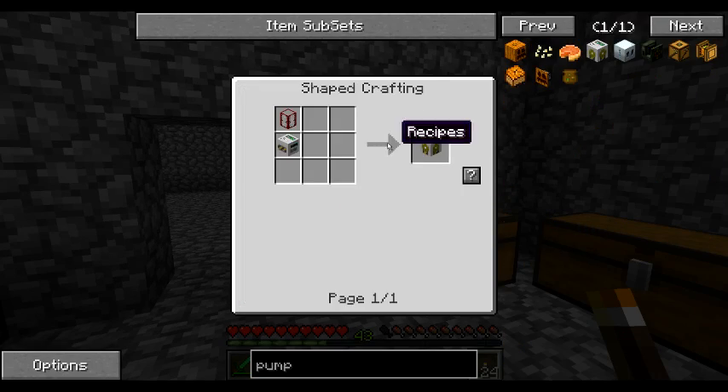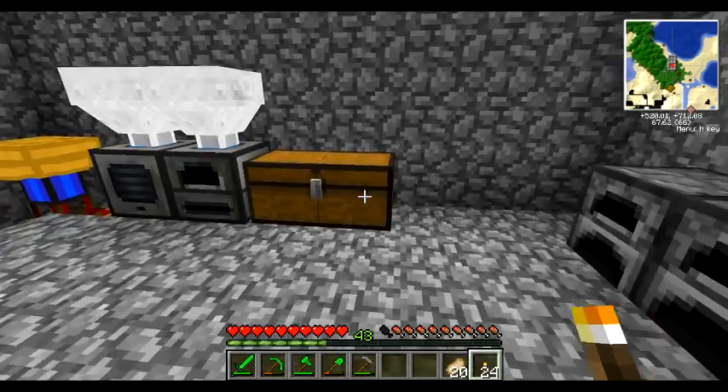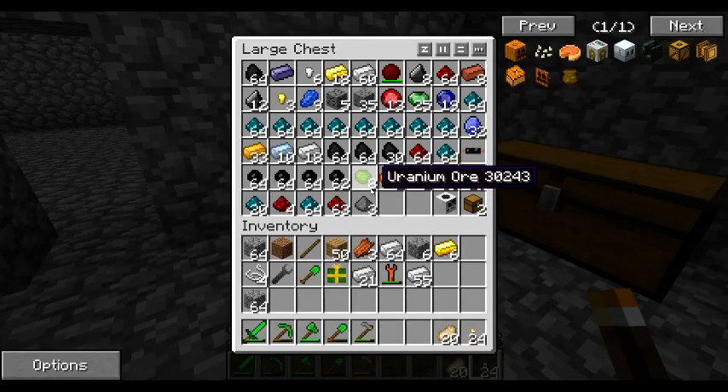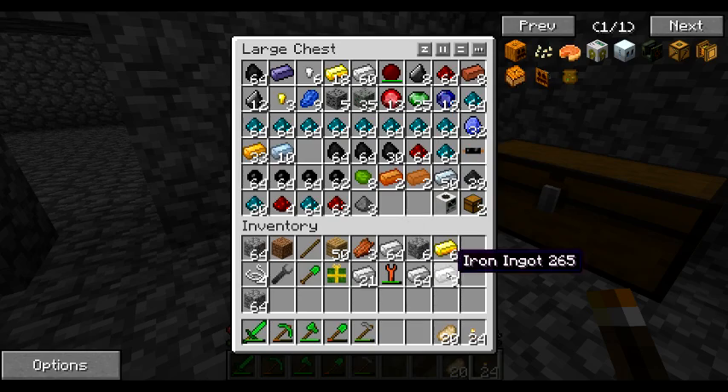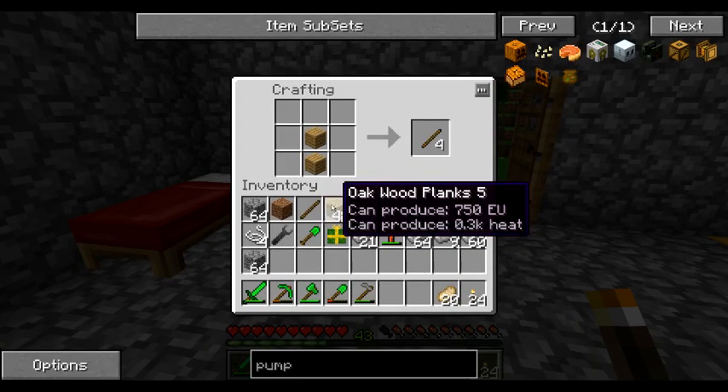Before I can place them and actually do anything with them, I'm going to need a pump to pump the oil. So when they're mining — well, an iron pick, an iron gear, and all this iron. Good thing I was supposedly lucky with all the iron because, as you can see, it becomes useful.